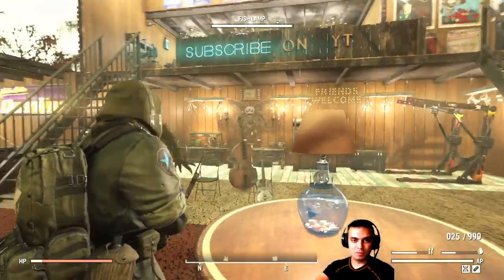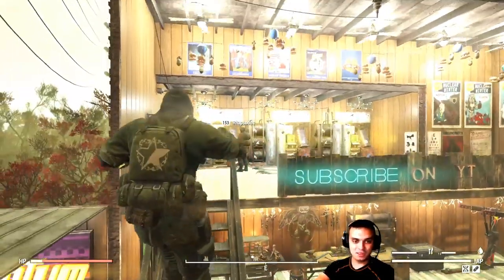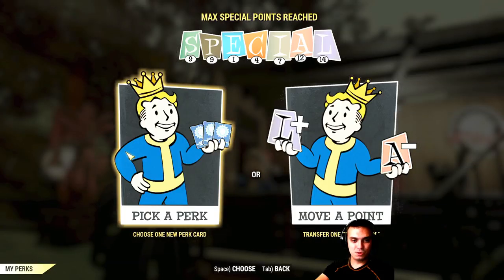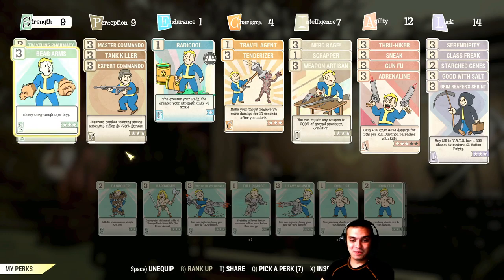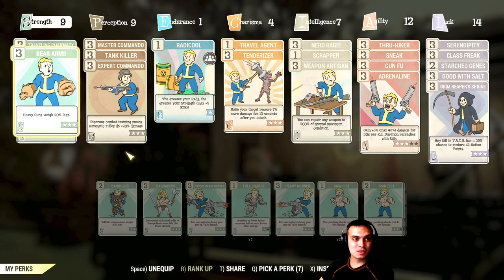Now it's time for perk cards. My Strength is 9. I was running with 1 Strength until around level 300 when weight reduction was introduced to me. So I have Traveling Pharmacy — 90% reduces weight of all chems — Bear Arms — 90% less weight for heavy guns — and Pack Rat — weight of all junk reduced by 75%.